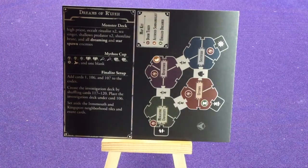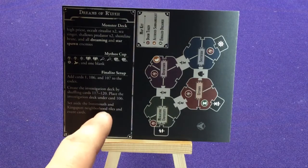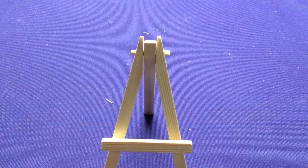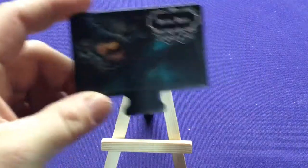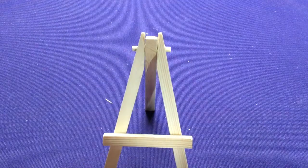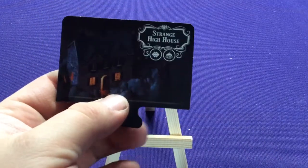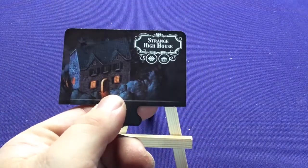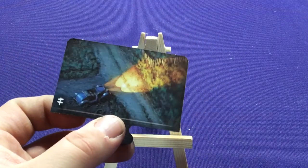One scenario says to set aside Kingsport and Kingsport area tiles and events, so they're probably going to open up at some point during play. Looking at the tiles, we're going to get the Devil's Reef, and on the opposite side is a Strange High House. We'll use either Kingsport or Innsmouth, one at a time. We also have harbor boat tokens, crossroads tiles, and a bunch of those.